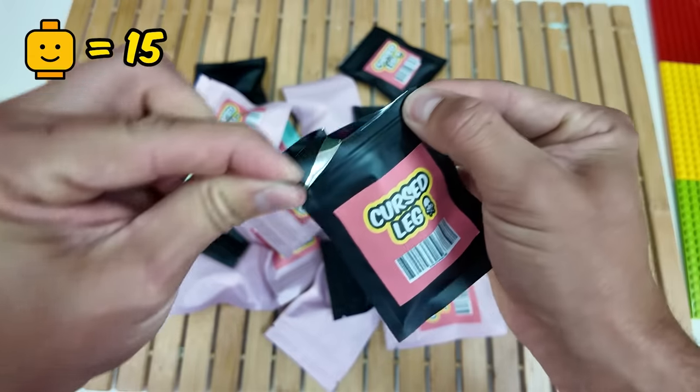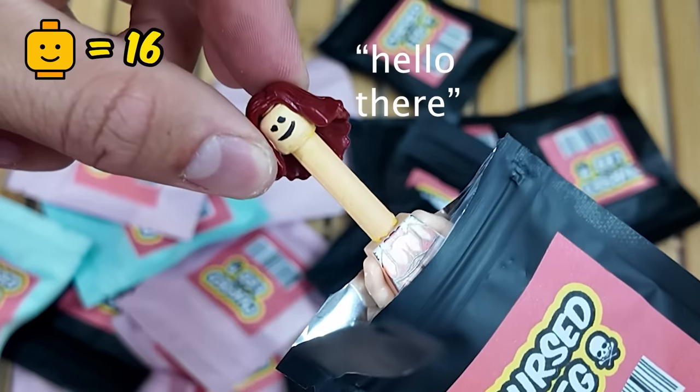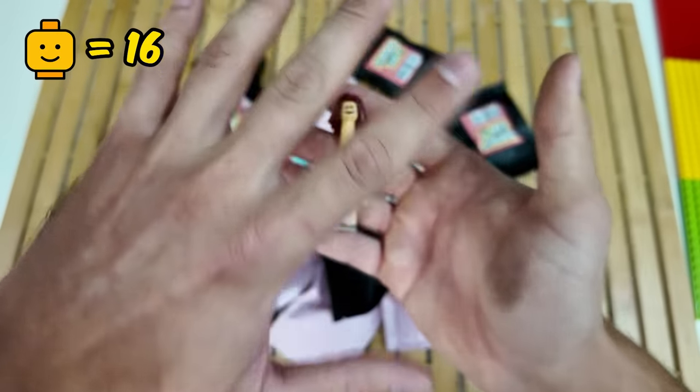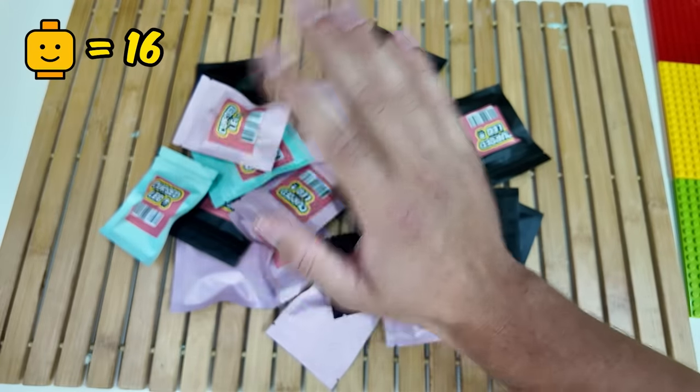Next up, let's open this one here. I really hope it's not something extremely cursed. What is it? Hello there — why has she got such a long neck? I don't think I can show this one either. This one is extremely sus, so she's going to the side. No, you can't see that.